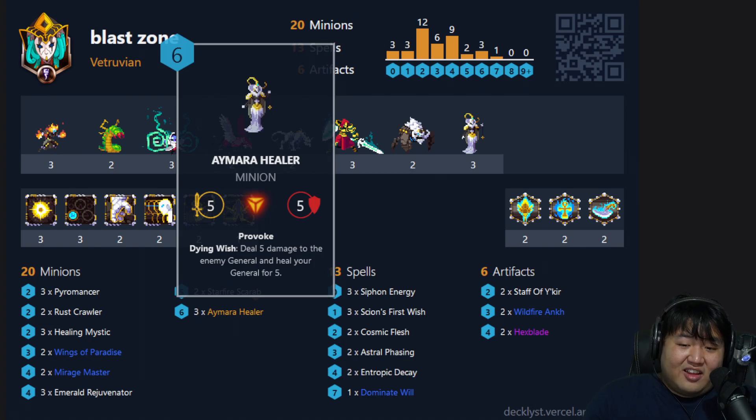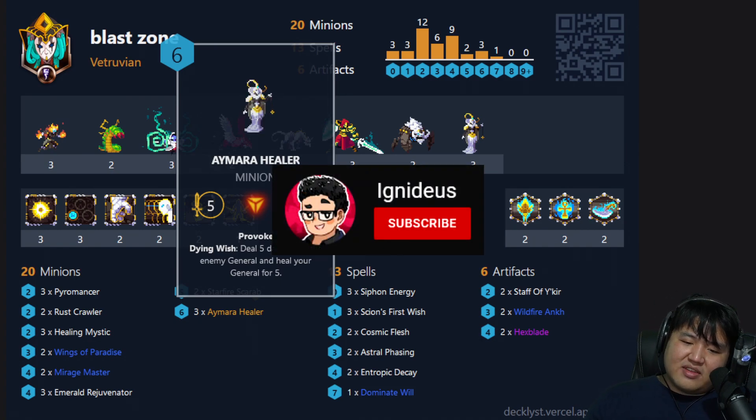The top end is just a Mara healer — it's a clutch card. What can you say? Deal five, heal five, and Provoke. Yes please. But that's the list. Let's jump into the games.